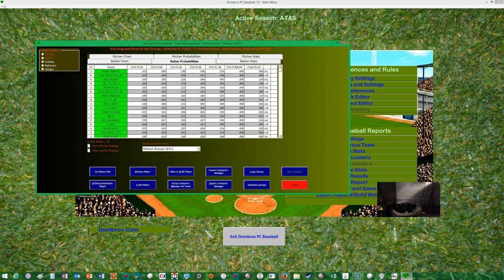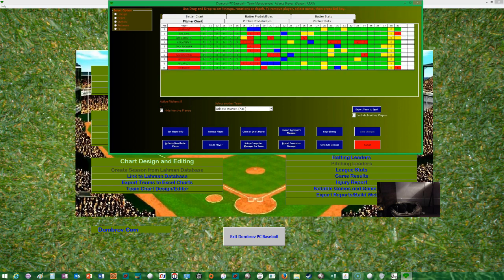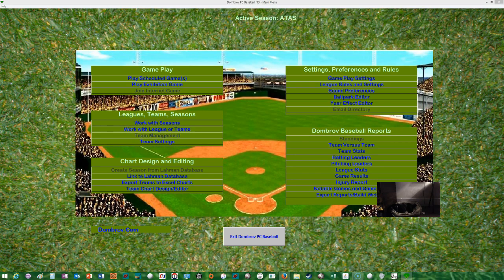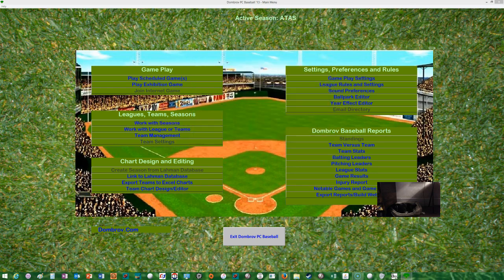In team management you can go in and look at different charts — I'm not sure exactly what the colors mean, maybe fatigue or hot/not. You can set depth charts, starters, relievers, and customize your whole team. In team settings you can change text colors, ballpark editors, team names, nicknames, and team images — though they're all included in the game already. There are also links to the Lahman database and gameplay settings.